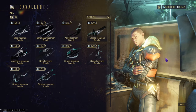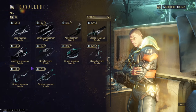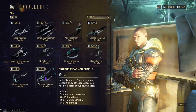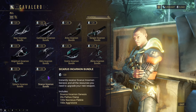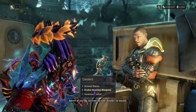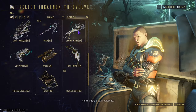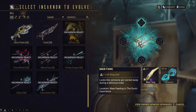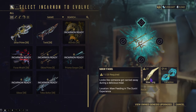It would appear that Cavalero has some new incarnons. What do we have today? We have Dera, Sesher, Okina, Cerberus, and Sycharus. I wonder which one I already got today. I know I have the Okina built — oh, I have its incarnon already. Alright, I'll be back. Just you wait, Cavalero.